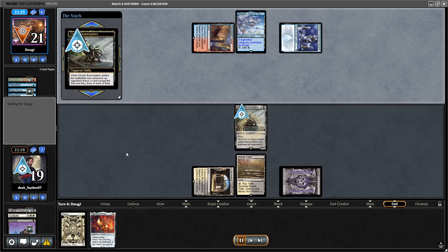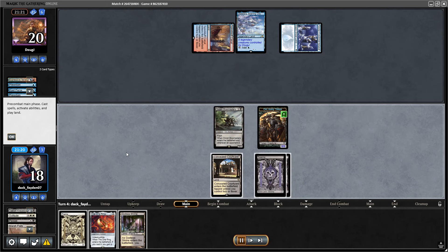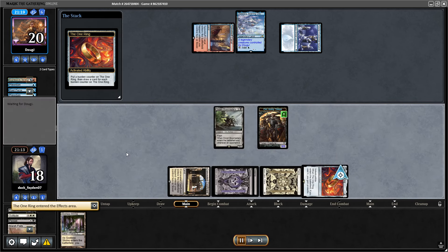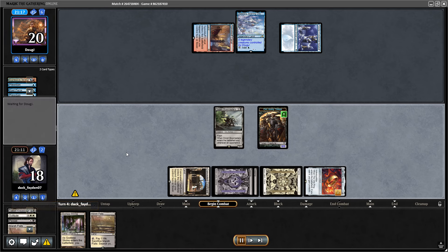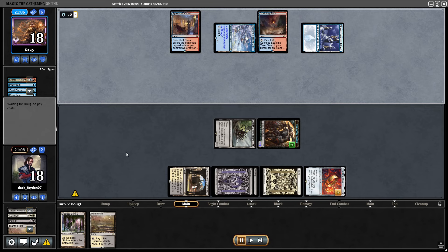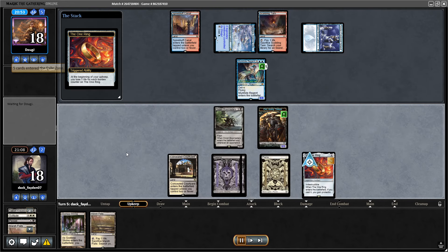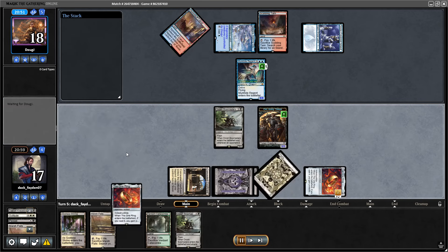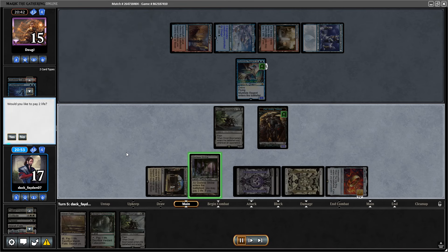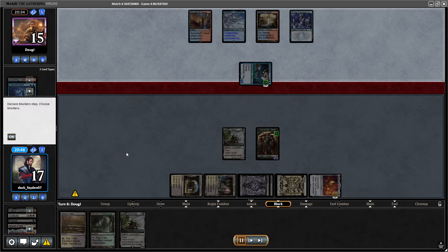Opponent plays Expressive Iteration. End of turn I have the Bowmaster, and on my turn I have the One Ring — seems like a perfect situation. I go for the One Ring, resolve it, and this seems like an easy win. Bowmaster resolving, attacking, I have protection from everything, drawing cards with the One Ring. Unfortunately I didn't have my Sheoldreds in, so I had a lot fewer good hits. I draw to go for another Ring but opponent has a counter and can attack with an 8/8 Murktide.